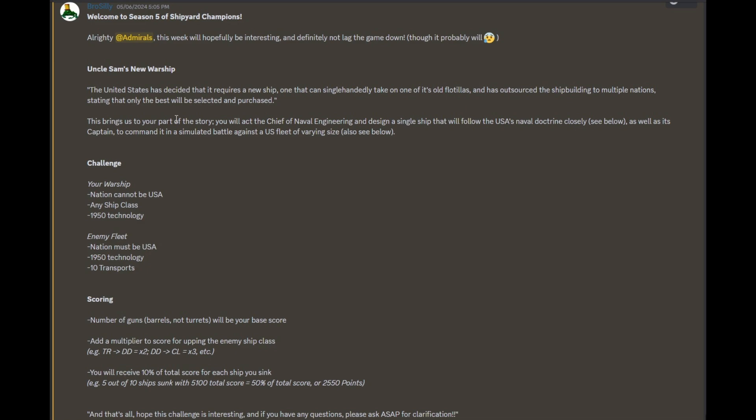My warship cannot be USA. I chose Austria-Hungary as I normally do. Ship class: I chose the Super Battleship, because why not? 1950s technology. The enemy fleet must be USA, which I did do, also 1950s technology. It says here 10 transports, but if you get down to the scoring, that's not what's going to happen. For the scoring, it's based on the number of gun barrels — actual guns, not turrets — as your base score. Add a multiplier for upping the enemy ship class: transports is times 1, destroyers times 2, CLs times 3, heavy cruisers times 4, and so on. I chose heavy cruisers. That's really all they have for the restrictions.